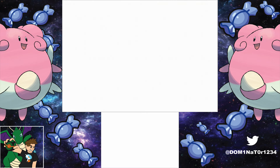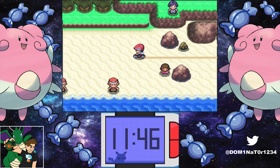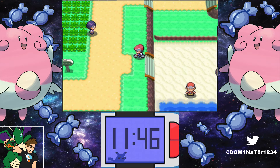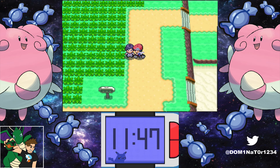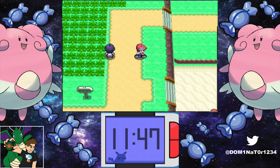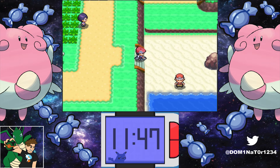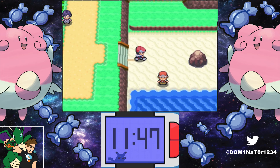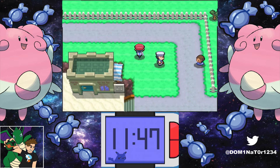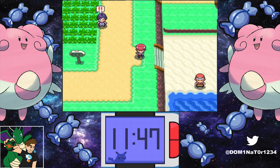To level up Moltres really fast, fly to Sunyshore City, then bike to Route 222 just left of Sunyshore, and find the Fisherman and the Rich Boy trainers. Use the Versus Seeker and one or both of them will get exclamation points. If you battle them with the double XP from the foreign Moltres and the Lucky Egg, the Fisherman's Luxray gives about 5,700 experience per kill, and the Rich Boy's two Gyarados give 5,100 and 5,500 experience respectively. Just loop around the route and use the Versus Seeker again — it refreshes every time.